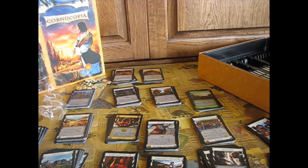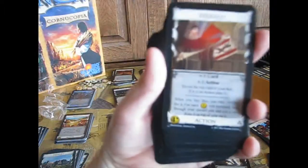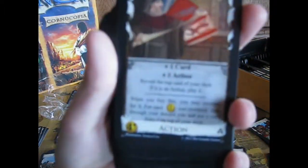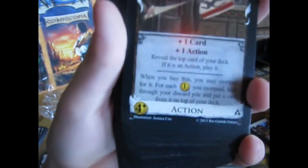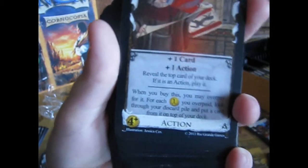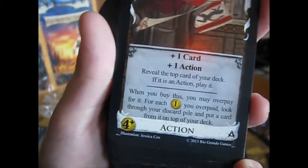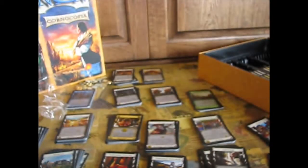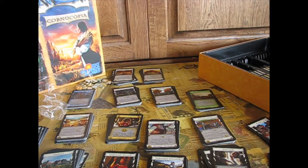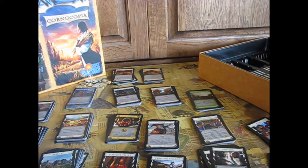Herald: plus one card, plus one action. Reveal the top card of your deck — if it's an action, play it. Not bad. When you buy this you may overpay; if you do, look through the discard pile and put a card from it on top of your deck. That overpay is pretty good. I wouldn't overpay that much for it, but you could overpay like one or two.